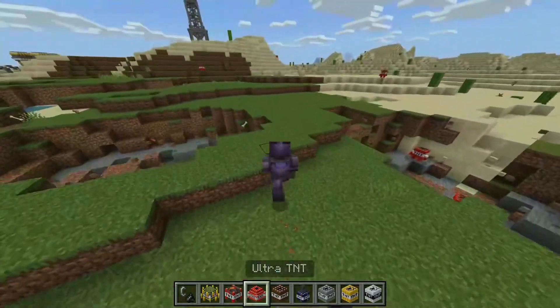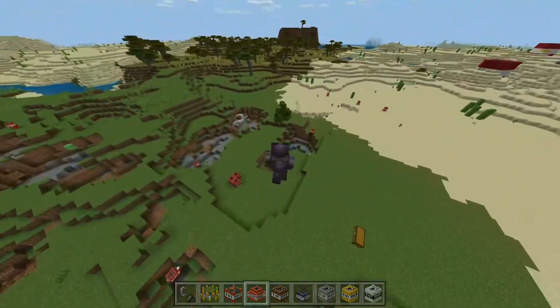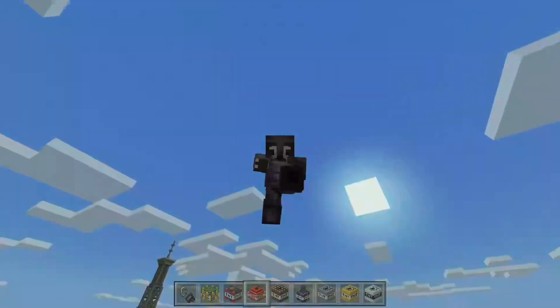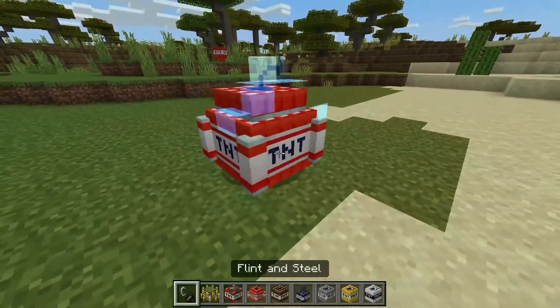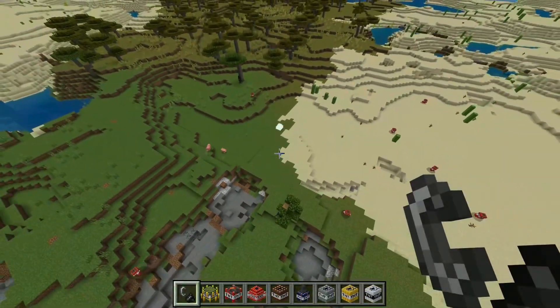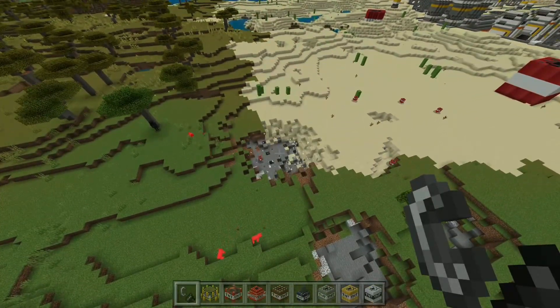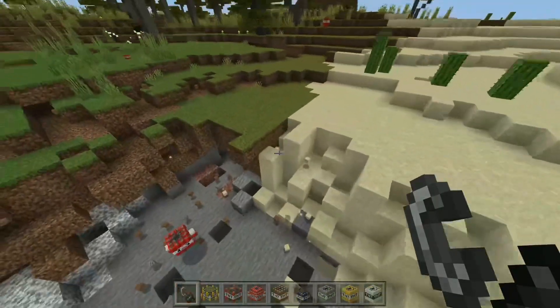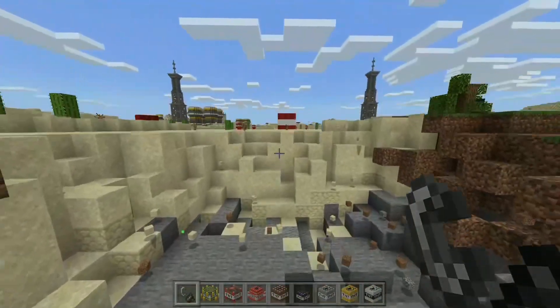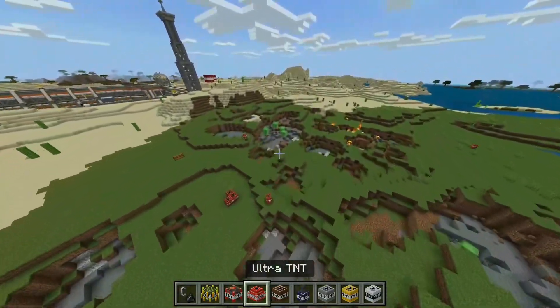I'll fly over to somewhere we haven't been yet and do it here — this should be a good spot. Ultra TNT, let's see this. Okay, that is definitely a bigger explosion. I think it might be about twice the size of a charged creeper, which is actually really really cool.